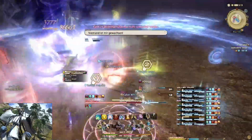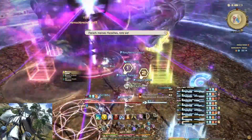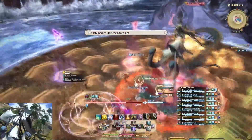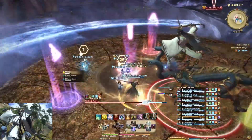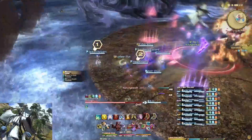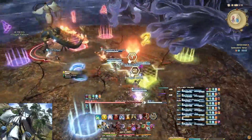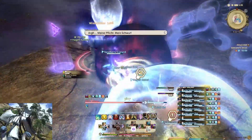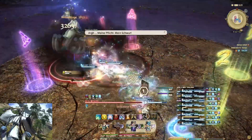Eine weitere Shiki-Beschwörung: In der Mitte der Arena erscheint ein roter AOE – nicht innerhalb aufhalten, sondern außerhalb stehen. Dieser stößt euch weg zu der Seite, wo die Wasserschlangen sind, und ihr werdet von einer Seite zur anderen gestoßen – so landet ihr nicht im Wasser. Danach müsst ihr als Gruppe den Strahl zweimal aufnehmen.